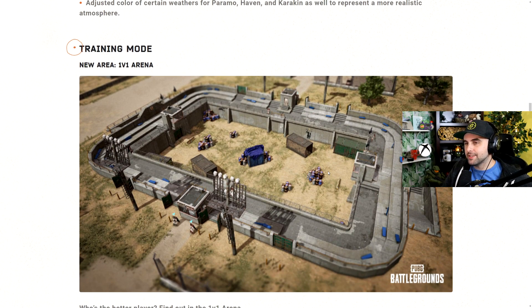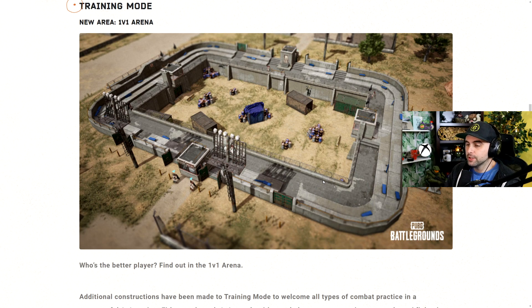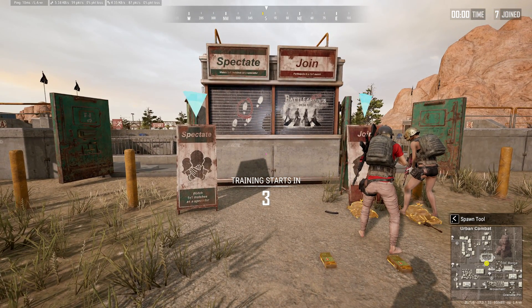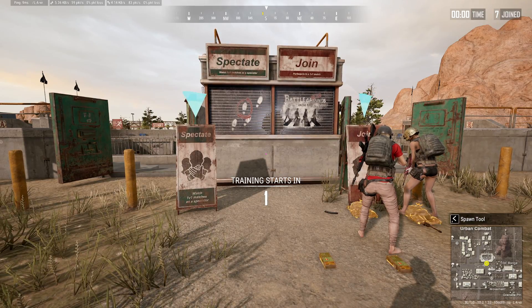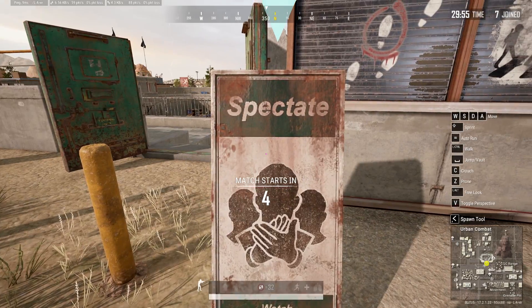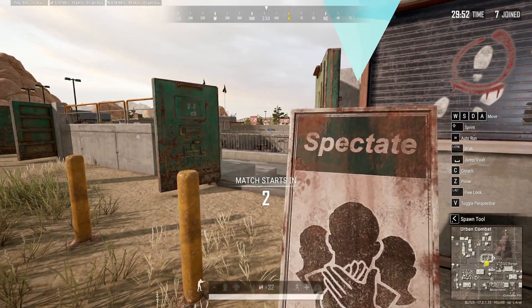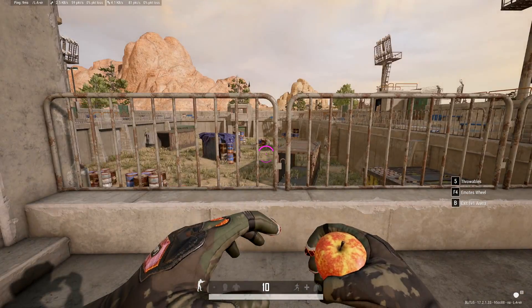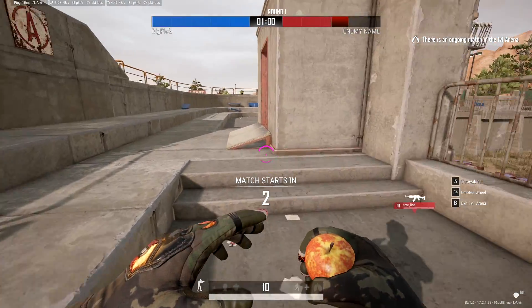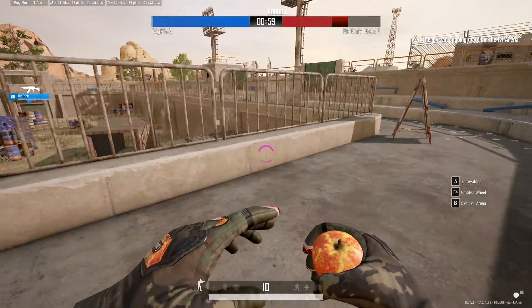A pretty big part of the update is this 1v1 arena. We kind of knew this was coming. I pretty much called it when it got implemented in the training mode. It's a 1v1 arena, kind of like the Gulag in Call of Duty. Who knows if they'll eventually incorporate this into the comeback BR. You can queue up in there and fight, and you can pick what weapons you're going to have. If you go in without a weapon, you will be given level three gear, an M4, and an SKS by default.